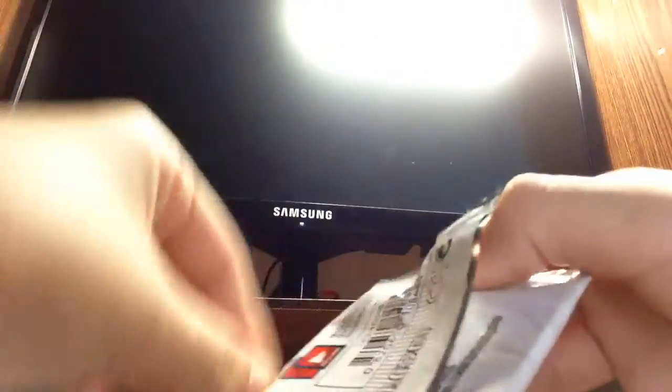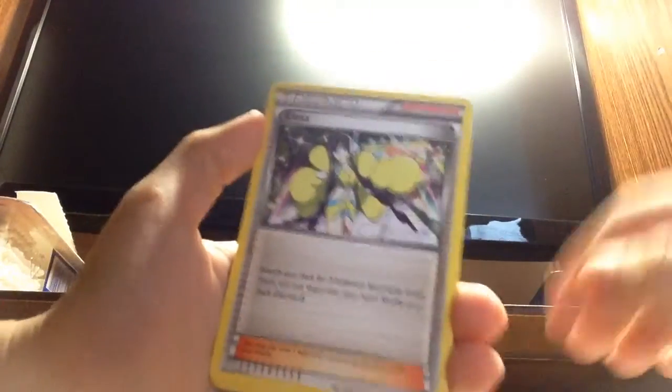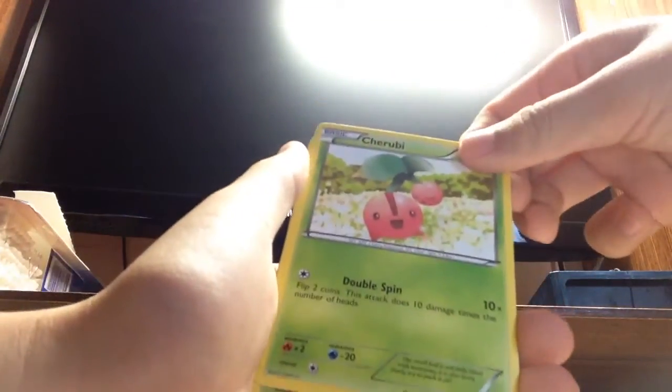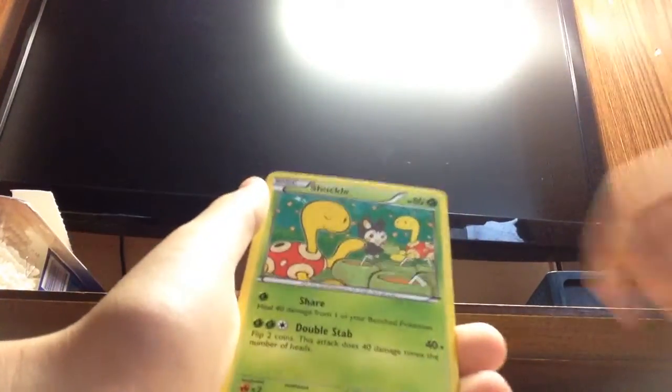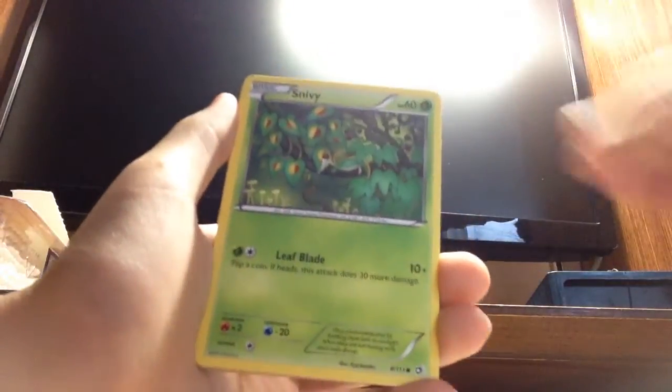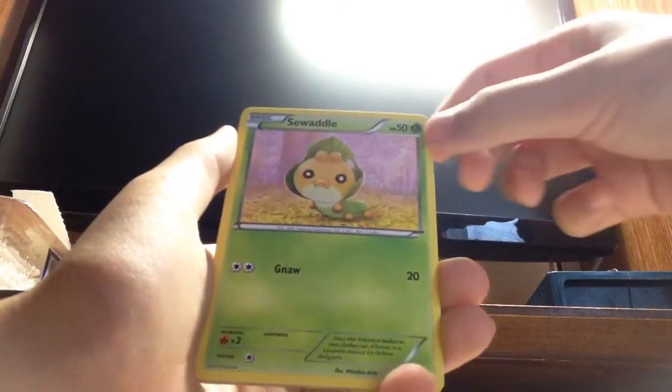Okay, let me open it. See if I can actually open it. We start out with Elisa, and then Cherubi — I don't have that. Chuckle, Snivy, Oshalot, Minchino, Swaddle.